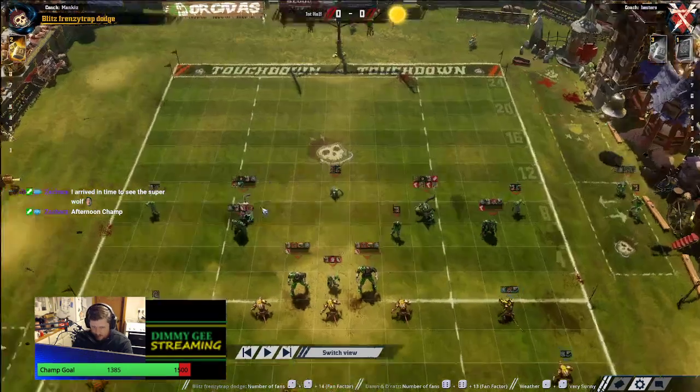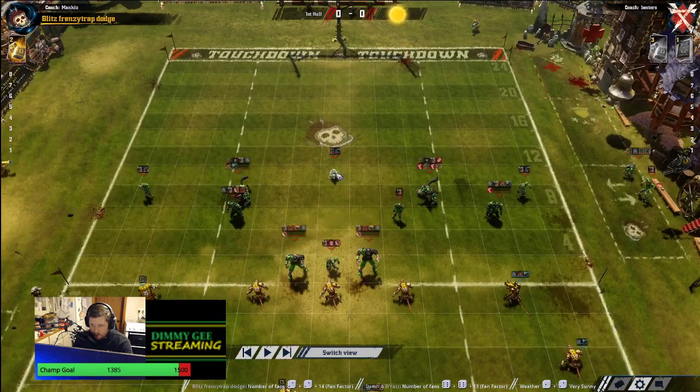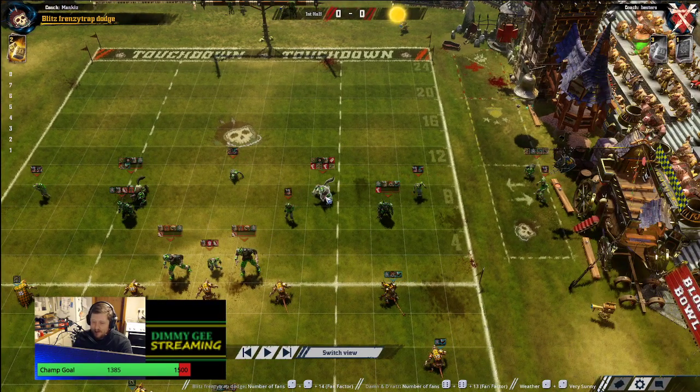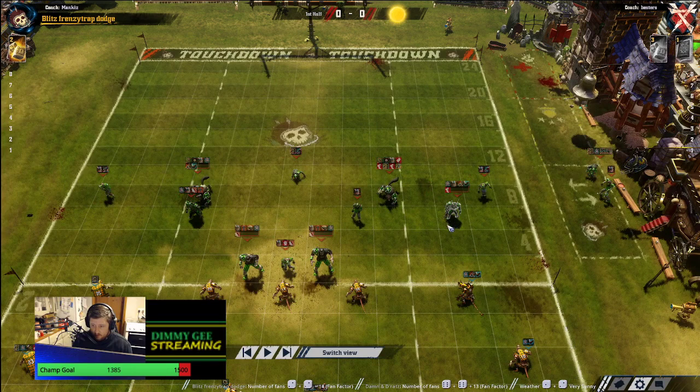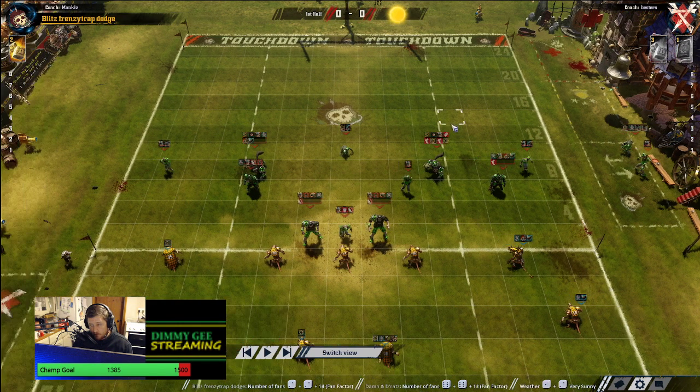Starting with the Necromantic: Mankies has a dirty player with tackle and mighty blow, guard stand firm, a white - two block guard flesh golems, a strength-four guard zombie, a wrestle ghoul, and a natty - meaning a natural one-turner who can score in one turn. He's also got a wrestle zombie with tackle, mighty blow, and movement up - I think the movement up is okay. He's got a blood scorer with leader, which I quite like as it keeps the TV down, giving him two re-rolls that go up to three on the pitch.